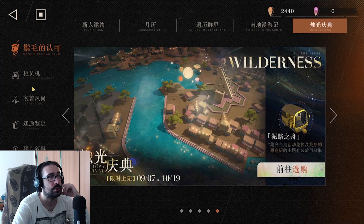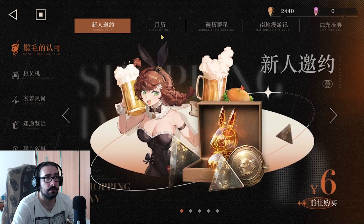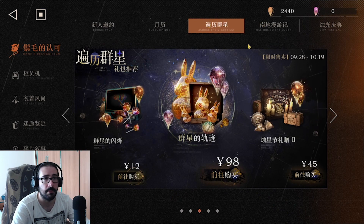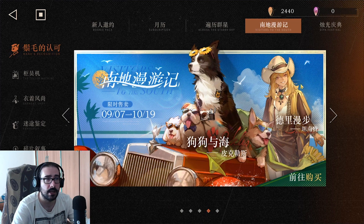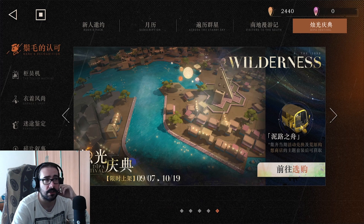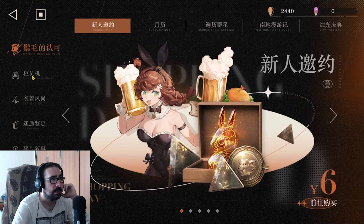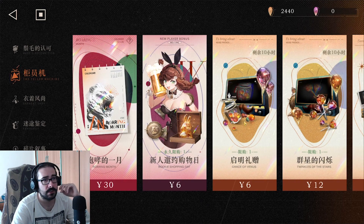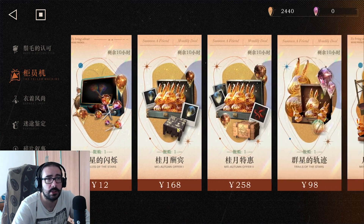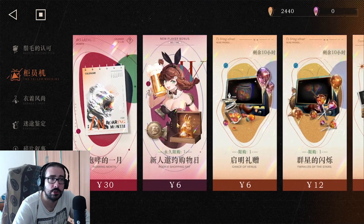So first of all, let's go check the shop. It's gonna look like this: it's gonna be the Rookie Pack, the Subscription, Across the Starry Sky — which is basically a bunch of stuff you can buy — those are skins, and this is probably extra stuff you can buy for the wilderness. On the first section, it's called the Teller Machine — I don't know how it'll be called in English — but those are the juicy options for any spender.